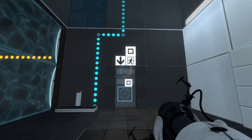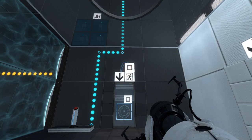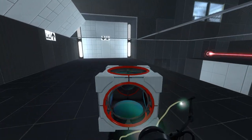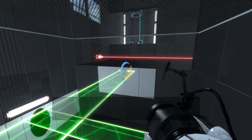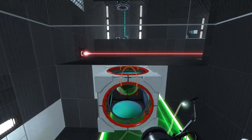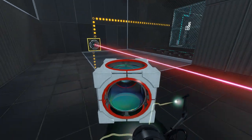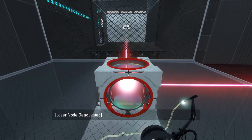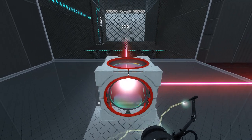So that just spawns that, blah blah blah. That is the exit, apparently, according to the signage. Where can we take this, I wonder? We've got another cube up there that we can't quite get to just yet. But from the looks of things, we wanna point the laser in a similar fashion to this, approximately.